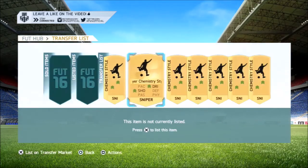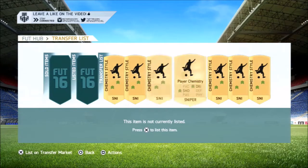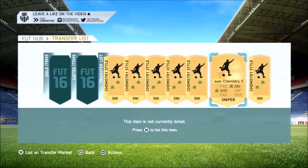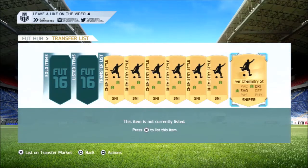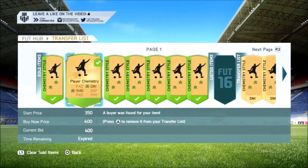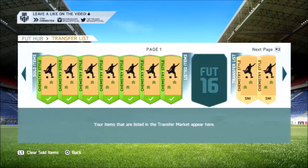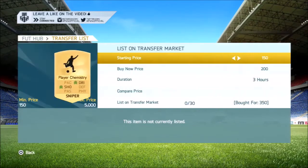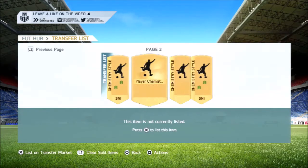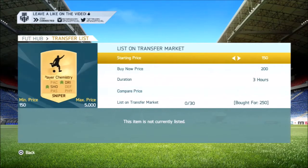We end up trading up to around about 12,000 coins. We start off by picking up 7 sniper cards for 350 coins and below, and we're going to be listing them all up for 400 coins, making some decent profit. It's just a different method to start off instead of sniping BPL silvers and Jack Wilshers.